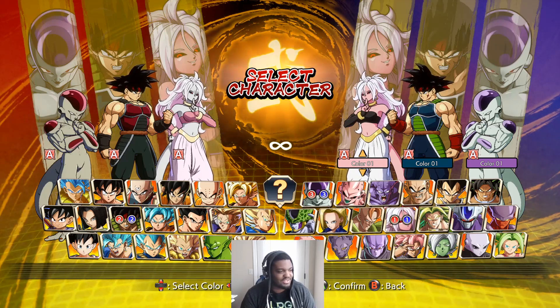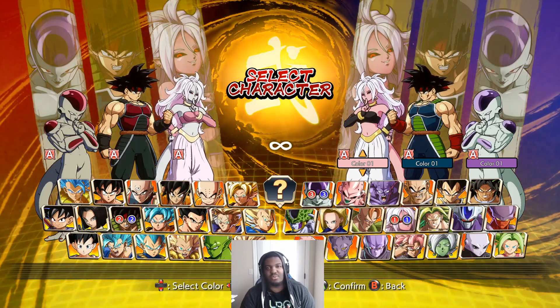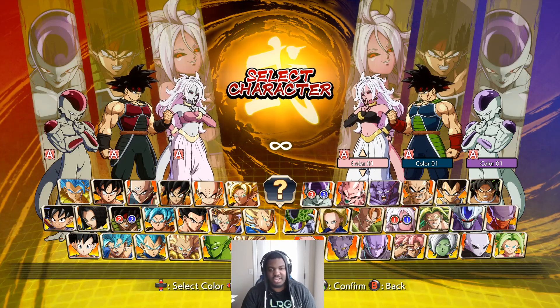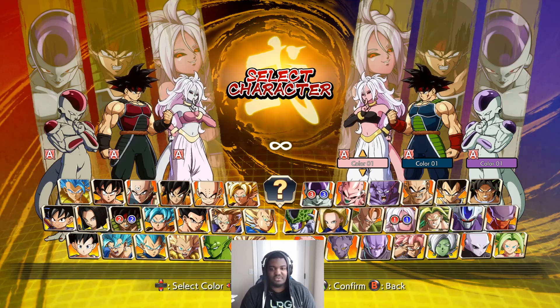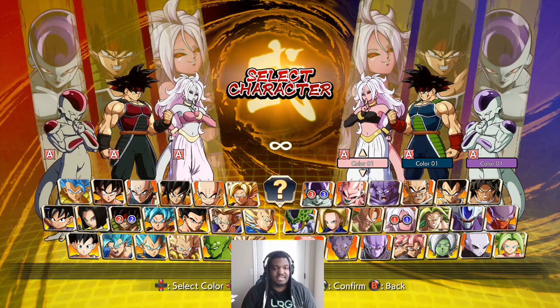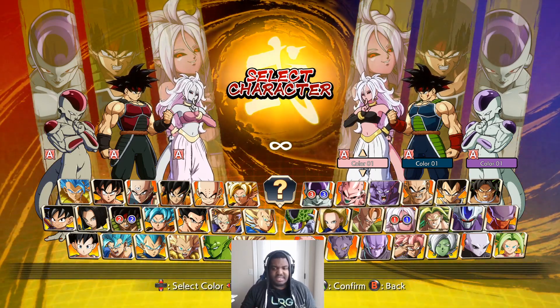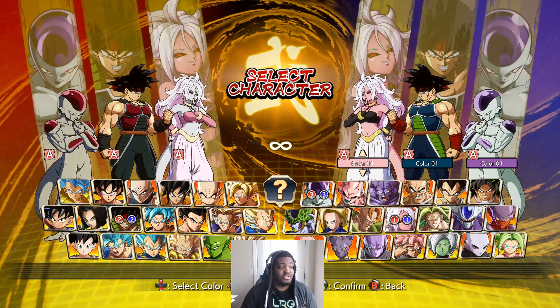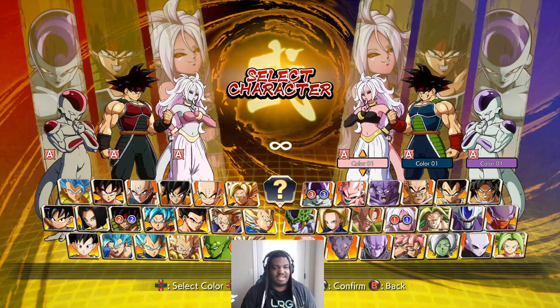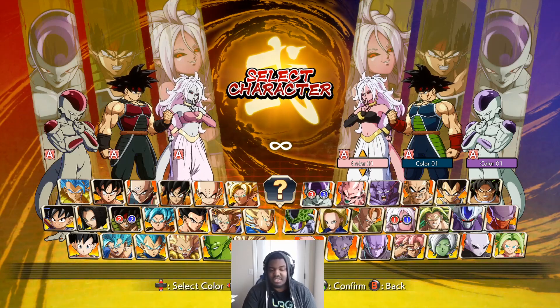Let's start with her strengths, which get stated quite a lot. Android 21 is a character that excels in the ranged game. Her buttons have really long range — her 2M, 5M, JM, 3M. She has access to really good ki blasts; 2S covers pretty much the whole screen. Her assists can be option-selected, which we'll talk about later. This lets her take control of the mid to full-screen game. There are characters that beat her from full screen, but not many can deal with her well from mid to long range.